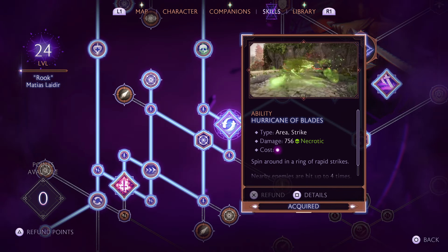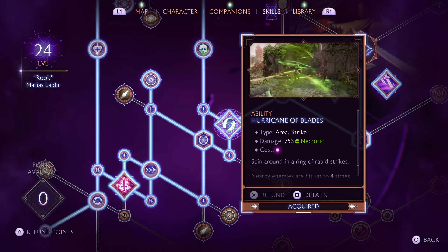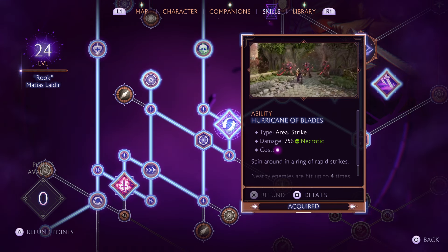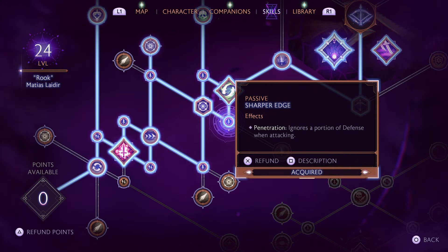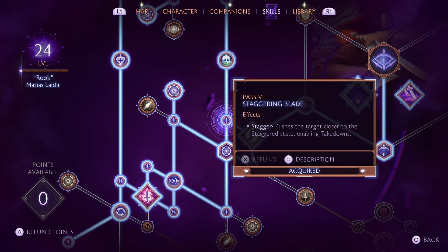From there we come into Hurricane of Blades — this is a very good early skill to have. It works tremendously on AoE enemies, does necrotic damage, and that is going to be a big bulk of the damage we're dealing. From here we're going to take both the passive Sharpened Edge for 15% extra penetration — penetration ignores a portion of defence when attacking, really good if they have armour — and the passive Staggering Blade, which gives you Sword Stagger plus 20%. Stagger pushes the target closer to the staggered state, enabling takedowns.